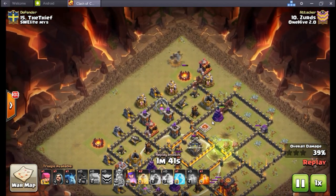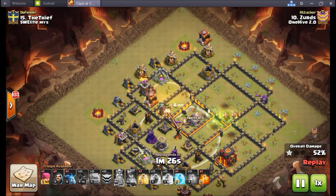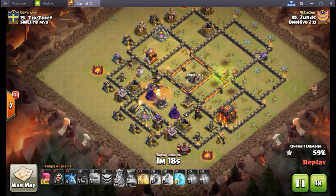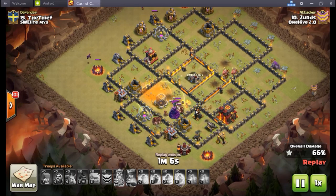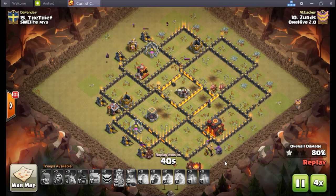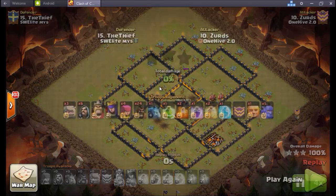Here comes the two-finger drop on the hogs. He recognizes he's also taking out three giant bombs — still has two heals and a freeze. He's got a freeze for the level one inferno, but he probably could have just brought a third heal instead. Because this queen steps up — boom, boom, two shots — down goes that level one inferno tower. No need for the freeze whatsoever. Gets the second heal spell down around the wizard towers, and these hogs are definitely just going to roll through the rest of this base. Zerd gets the three in the bag. Nice job buddy.